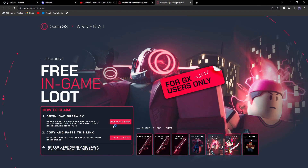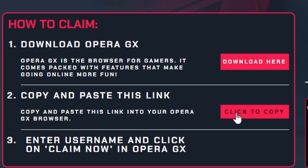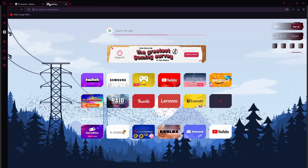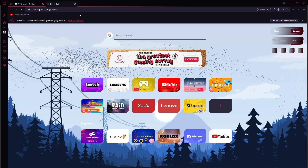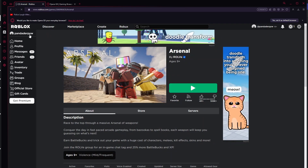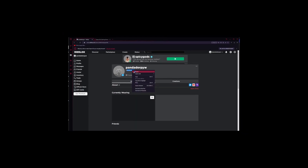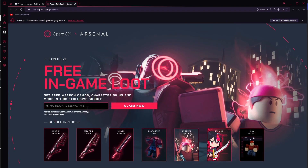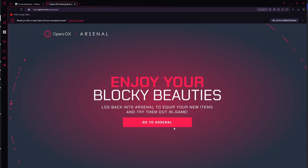Enter Opera GX Arsenal Battle. Seems simple enough. Copy and paste the link into your Opera GX browser. Click to copy. Now pasting into our GX browser. I don't know what this is going to do, but maybe it does something. Now I just put my username — make sure I get my direct username, because if I don't, I might have given it to a random person on Roblox. Claim now. Yes, claim.